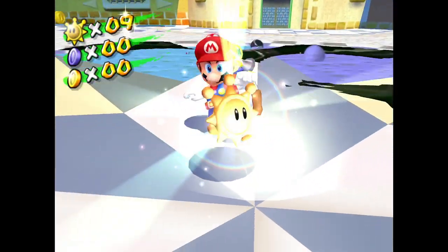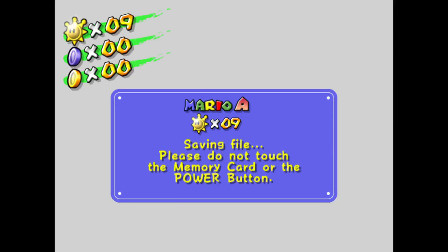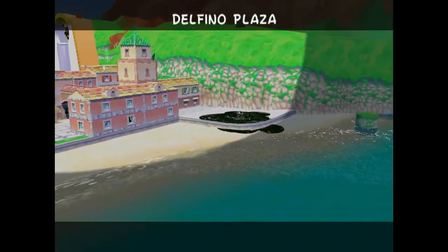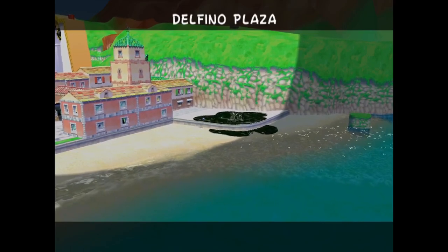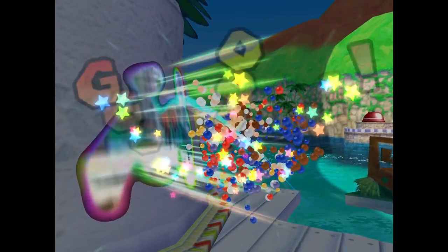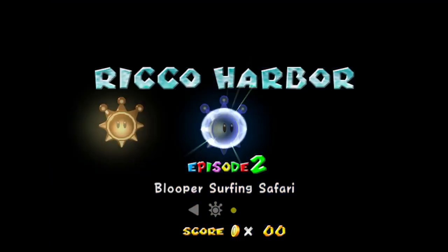There's shine number one of Ricco Harbor. We already have enough shines to go to World 3, so if you want, you can head over there and defeat yet another Proto Piranha. But instead I'm just going to hop right back into the level. Ricco Harbor Episode 2: Blooper Surfing Safari.